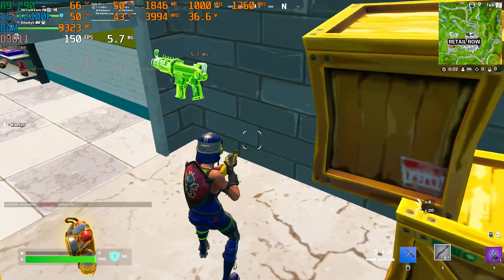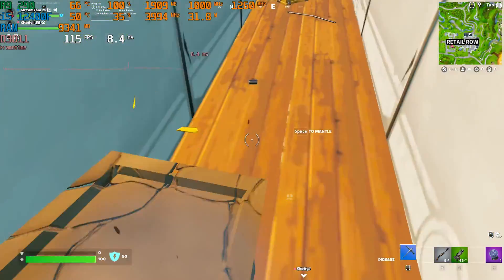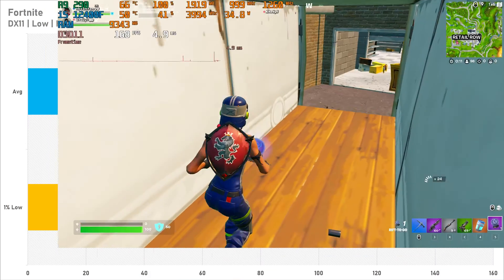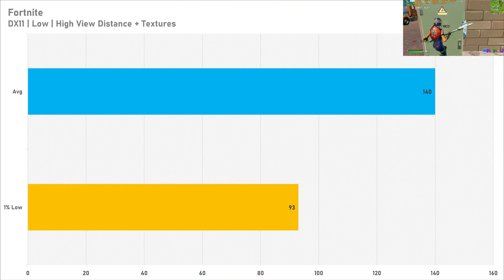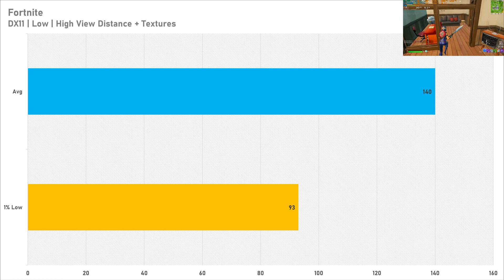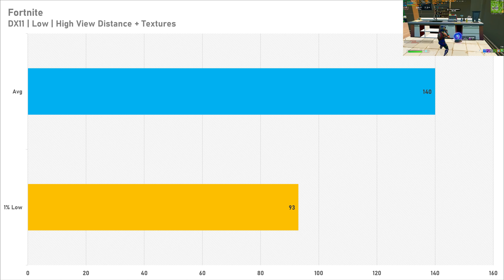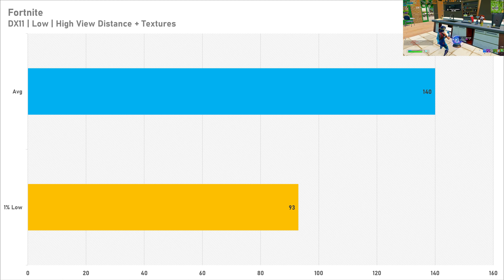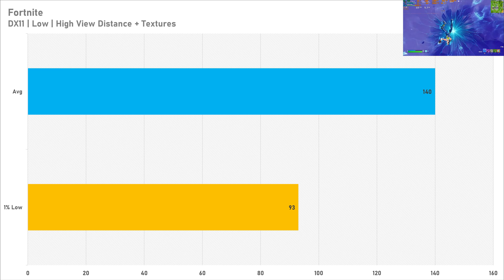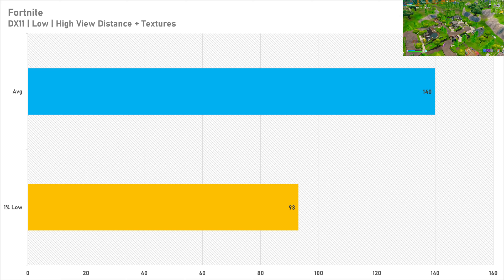The last game today is Fortnite. Setting it to DirectX 11 with all settings on low except for high view distance and high textures, the R9 290 is good for a 144Hz experience — getting 140 fps on average with a 1% low of 93 fps. If you want to play Fortnite cheaply without a console, the R9 290 is a great GPU for this game.